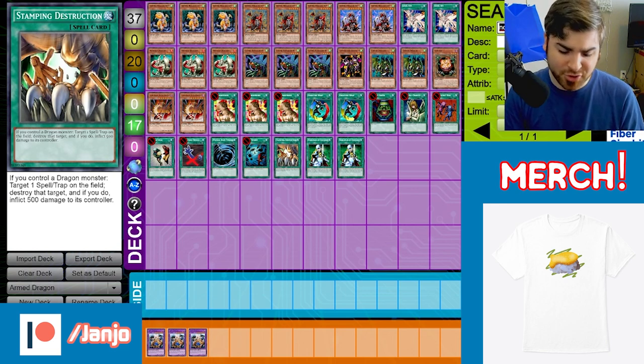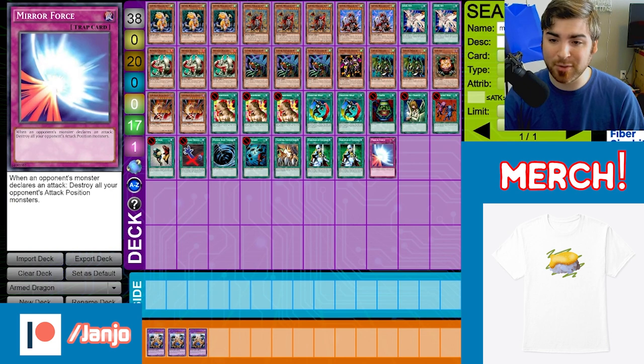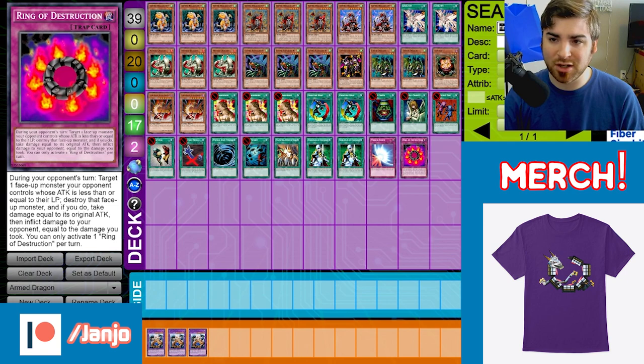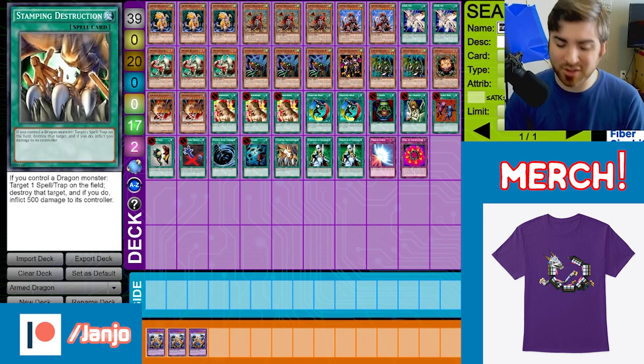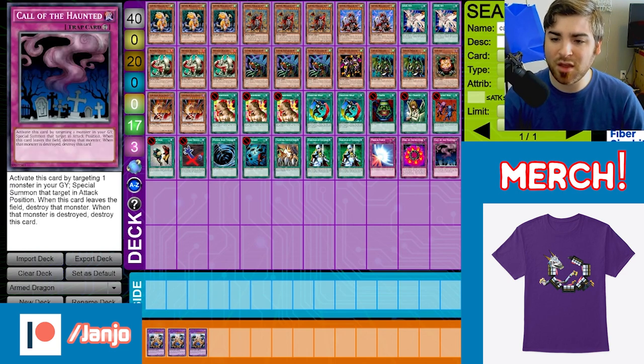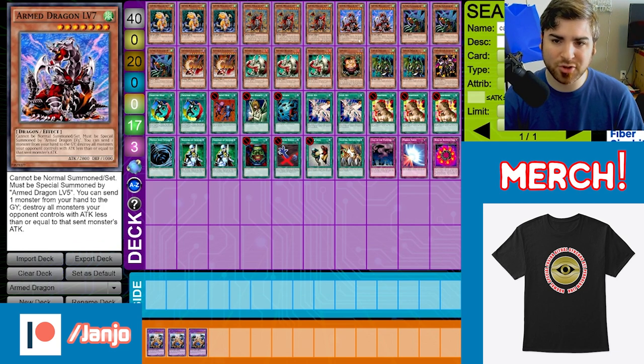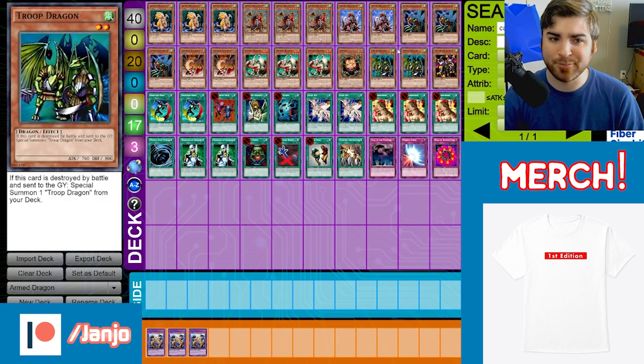That's it for the spells. For the traps, this is kind of what tickles your fancy. I'm running the main cards: Mirror Force to bring mass destruction to close out games, Stamping Destruction for that burn theme, and Call to the Haunted for one more recursion. You could run other traps that suit your fancy — Torrential Tribute, Sakuretsu Armor. I initially had a Thunder Dragon build in my toolbox version that used Raigeki Break, but maybe that'll be something for another day if y'all would like to see that. Maybe I'll post it on my Patreon.